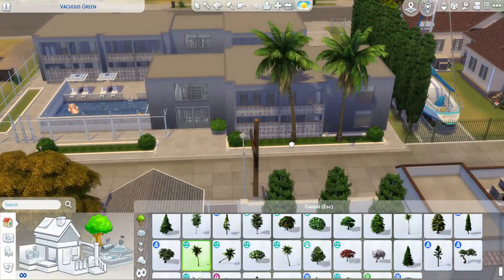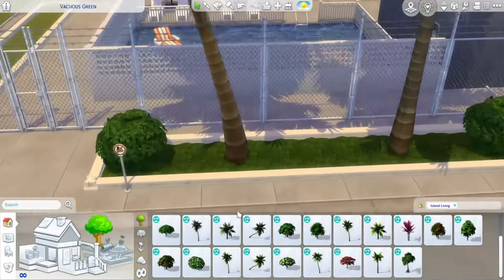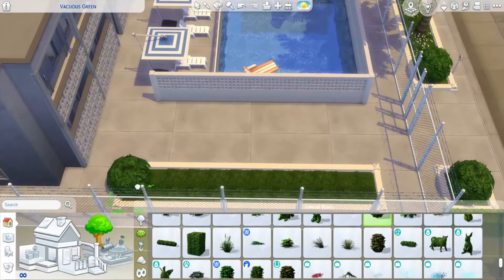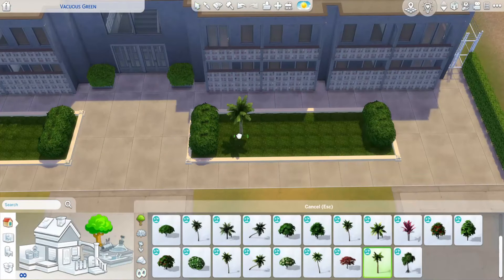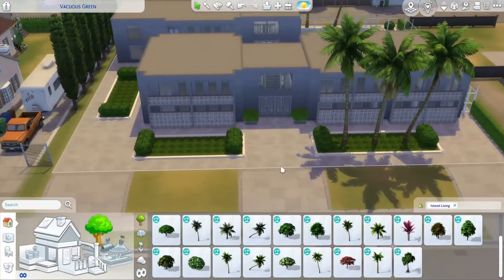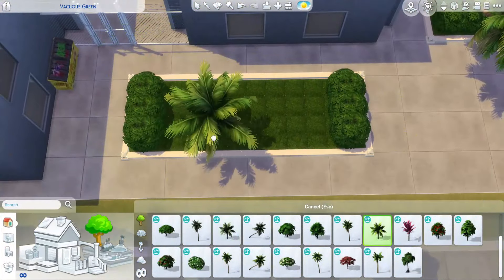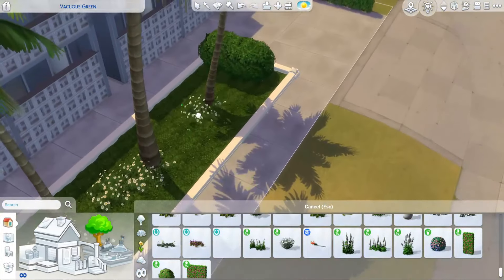For the landscaping, I went with palm trees. Since we're in Del Sol Valley, which is Los Angeles-inspired, it made sense. The Del Sol Valley palm trees are from the base game, but I used the ones from Island Living because I think they look better. They still fit the vibe since there are palm trees right on the road nearby, so they blend in really well.